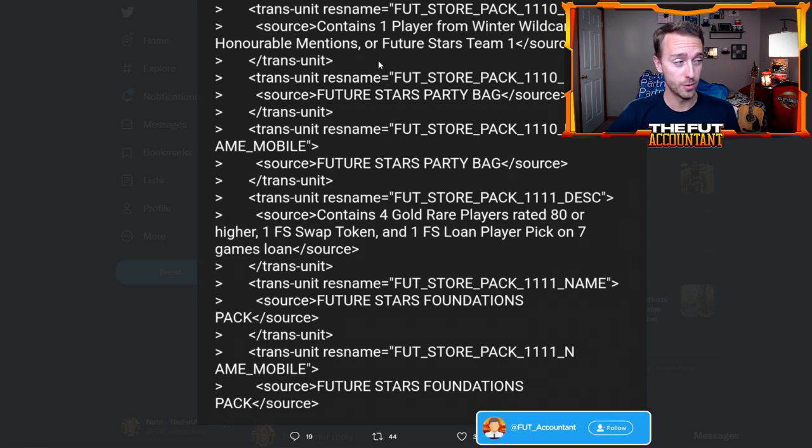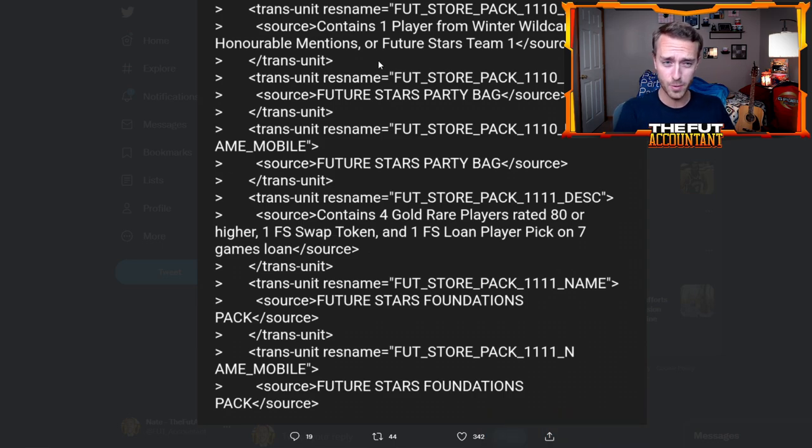Those are some pretty good promos with some pretty good cards, and they're even pretty expensive on the market right now. Think about Winter Wild Cards — you've got guys like Neymar, Pogba, Zlatan Ibrahimovic. Team of the Year Honorable Mentions — very hype cards: Haaland, Foden, Bruno, Rudiger. Great cards in there.